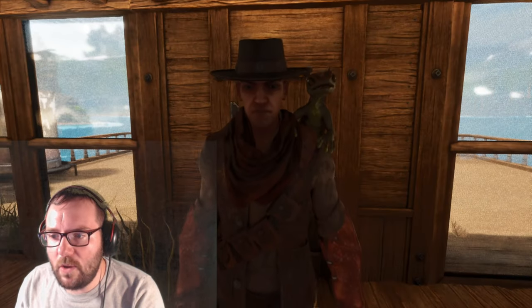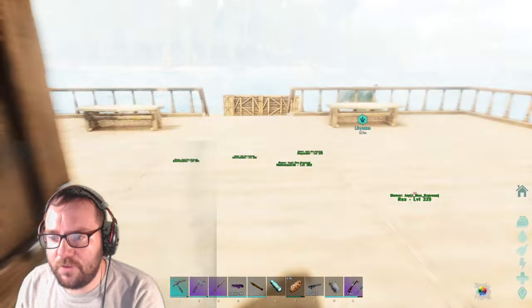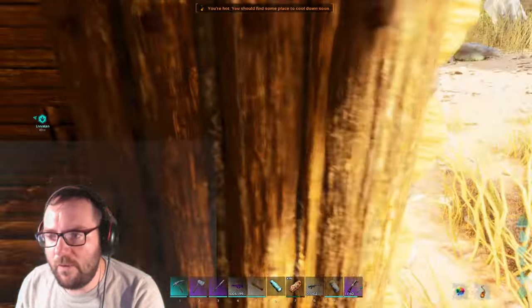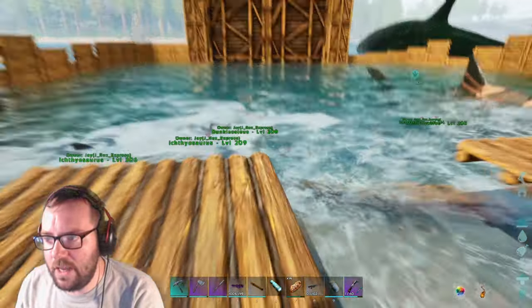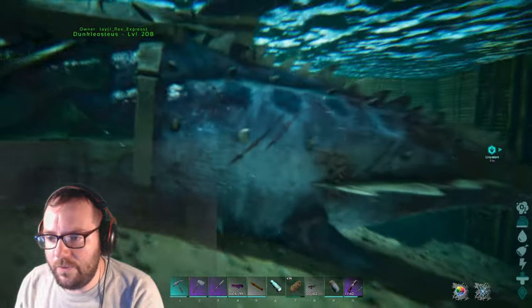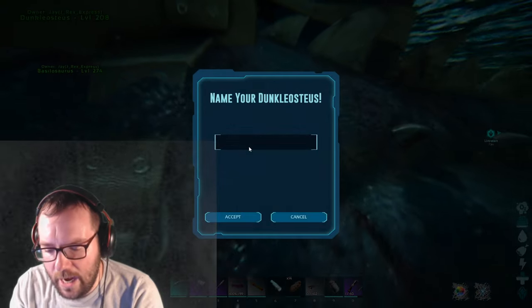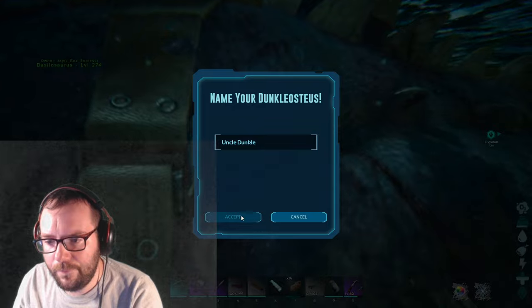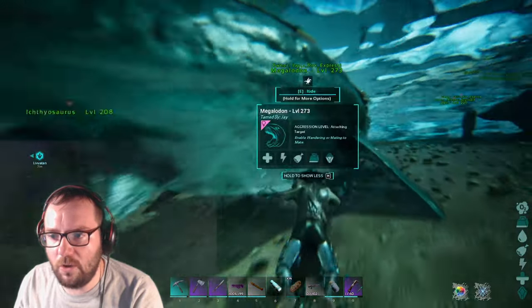What's going on guys, welcome back to another episode of ARK: The Center. Last we left off we tamed this Dunkelosteus — it's just down here. We're gonna go ahead and name this guy. I wanted to name him Uncle Dunkel, so this is Uncle Dunkel, even though you are a female, that's what you're gonna be called.